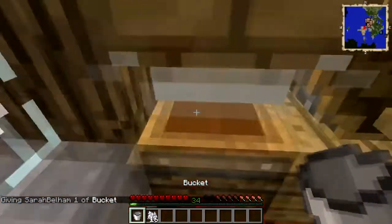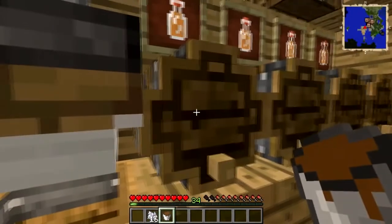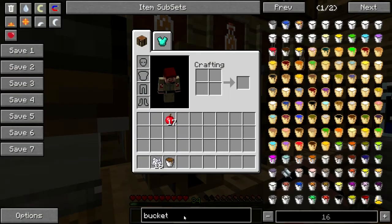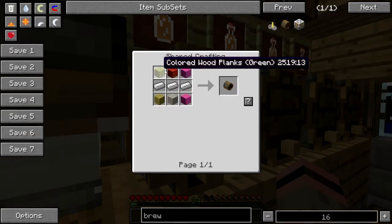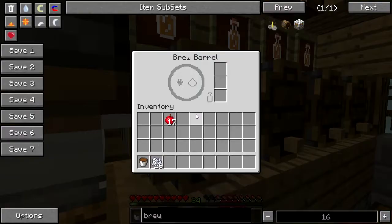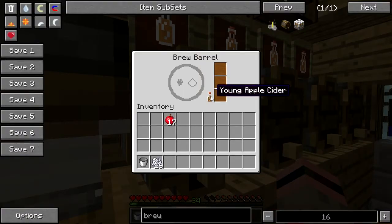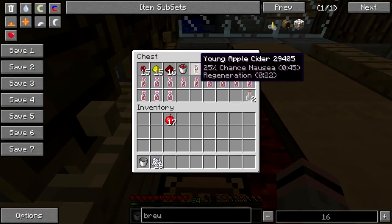Once you have squished up your fruit it turns into this lovely apple cider. Right-click on the bin with an empty bucket to collect it. Then right-click your bucket of booze on one of these brew barrels. The brew barrel recipe is three planks on top, three planks on the bottom, and iron ingots in the middle. Right-click the barrel with your bucket — but don't right-click the empty bucket back on the barrel or you'll take out whatever is in it. This is young apple cider. It's okay but not great — you get a 25% chance of nausea for 45 seconds and regen for 22 seconds.